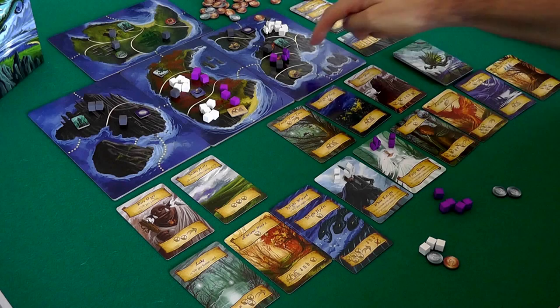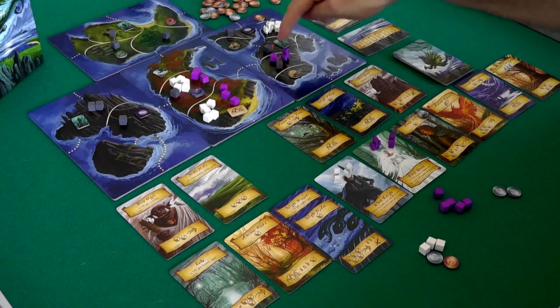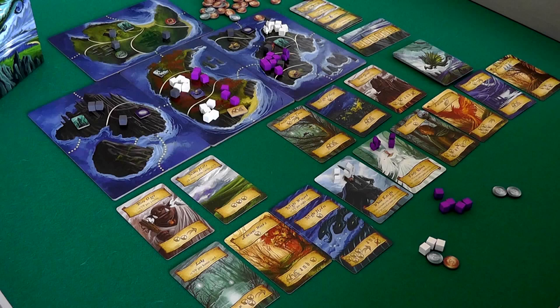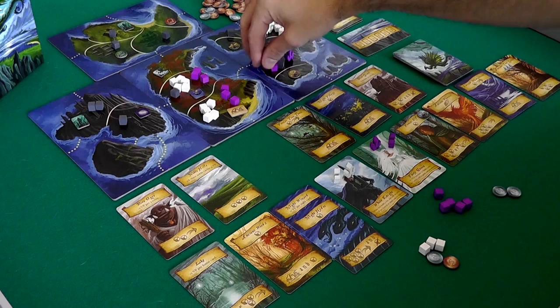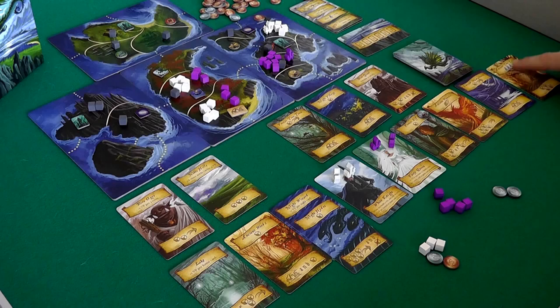Alright, so Jen can summon six over into this region or this region. I've got five, six, seven, eight, nine, ten versus six, and then I've got five versus one. So Jen can take control of one of these two regions. I think she'll put most of them over here, because putting a lot on this island is not so great — when she moves north she has to go through those stupid bandits. So she's going to summon them all right here. That's seven to my five, and she has very handily taken control of this overall island.